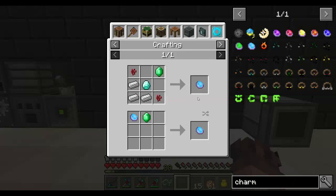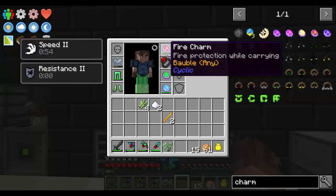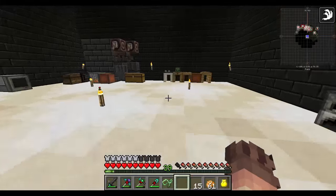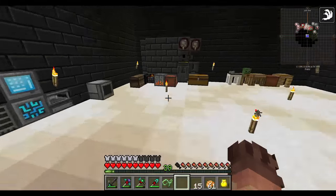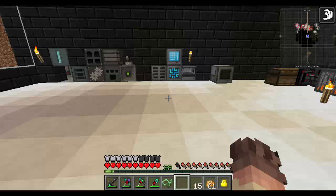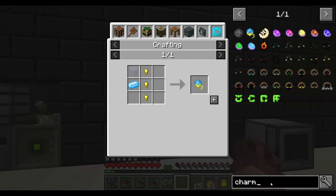Should we try and make the speed charm? Why not — there we go, speed 2. Oh, they have durability — I didn't realize, but that's fine. I don't particularly feel any faster though, I don't think that one works quite right. What about a water charm? I don't think we've got fish — especially not a salmon. There's a sailor charm for boats but we don't really need that.